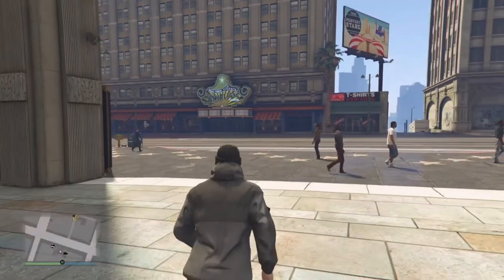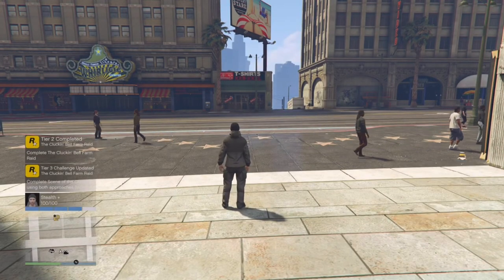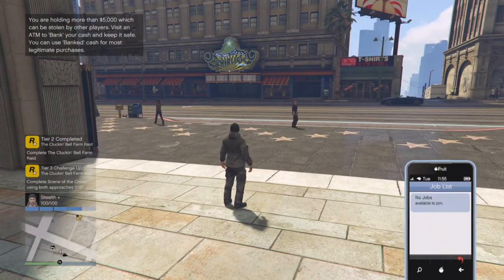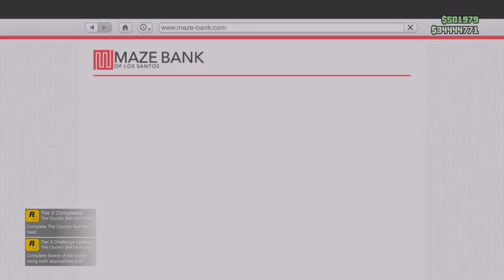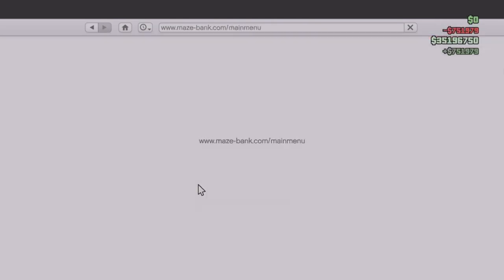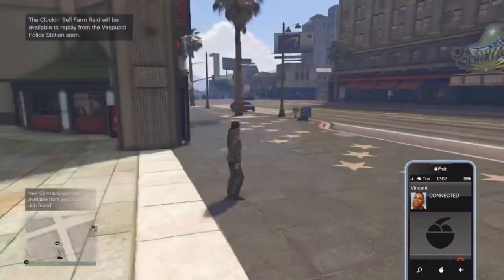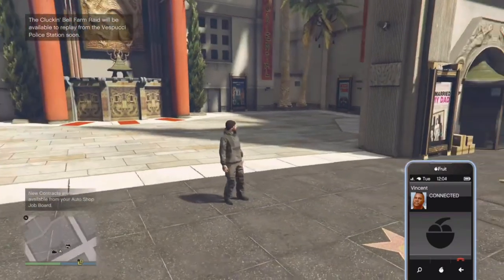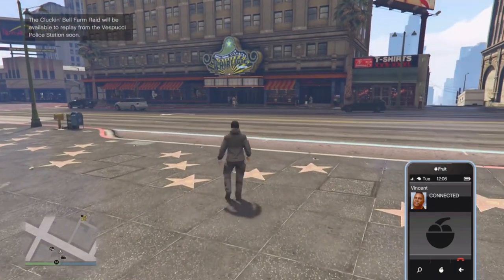And there's also the weekly challenge — at the time of this recording, you get $100,000 for completing the Cluckin' Bell Farm Raid. So you'll see it right here when I pull out my phone to put my money in the bank: it goes from 500 to 750. We got the 250K bonus. And then immediately as I closed my phone, I got another $100,000 bonus for the weekly challenge. So your first time running this, you will get $850,000. And anytime after that, it will be just worth $500,000.